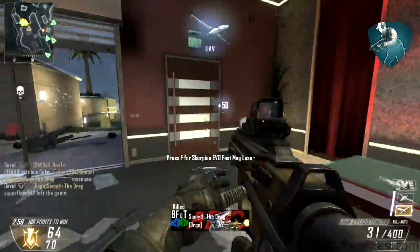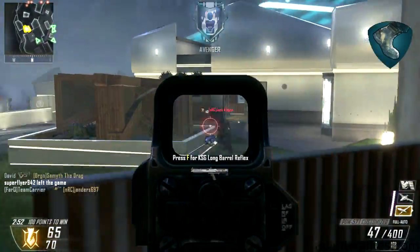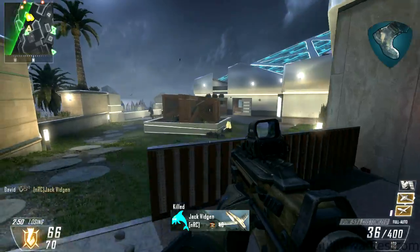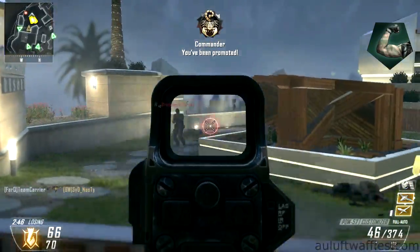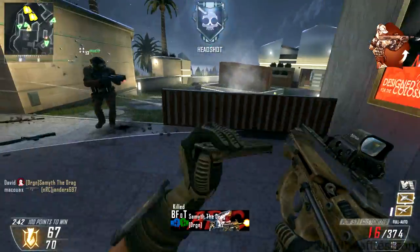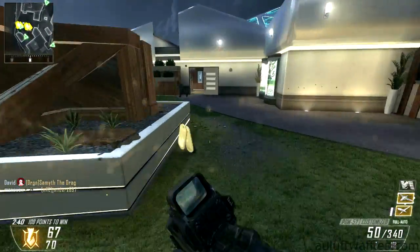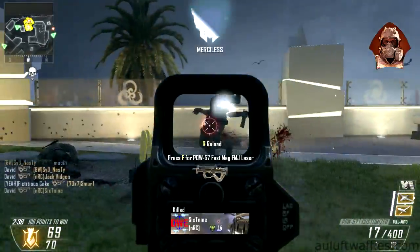Ghost will stop enemies from having an advantage with the UAV and might even let you catch them off guard. Lightweight lets you change positions and get to enemies faster. Toughness will be important to keep your aim on target even when you are being shot at. Dexterity will ensure that you can win engagements where you aren't ready more easily. Tactical Mask will stop enemies from rendering you defenseless with tactical equipment.